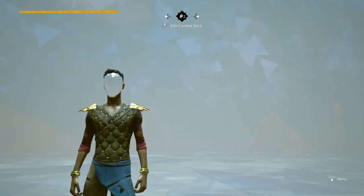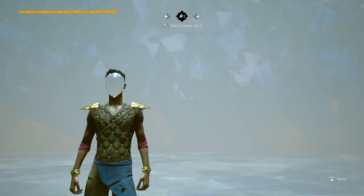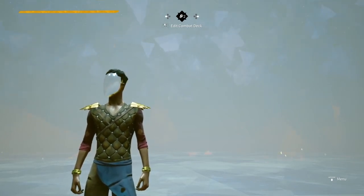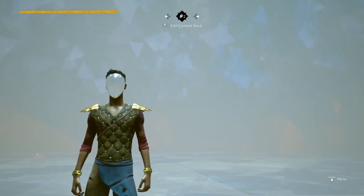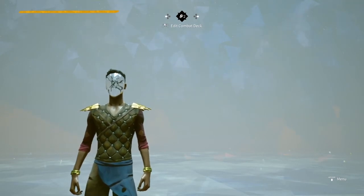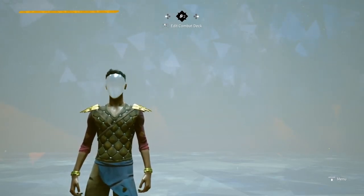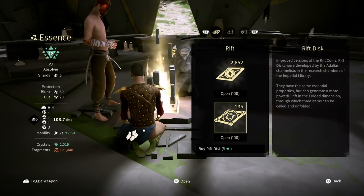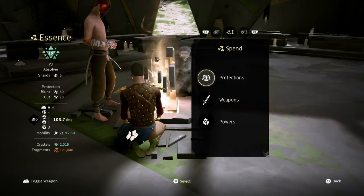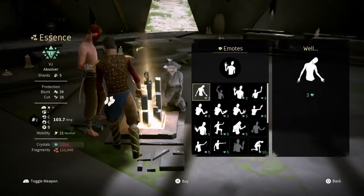Moving on, the last thing I want to show off before closing this section is the crystals, since I didn't really show that in the last part — I forgot to get footage for that. But yeah, here's the crystal stuff. Also about the rift coins — those are another resource you earn by gaining levels in combat trials. Every time you gain a level in a combat trial, it gives you a rift coin.